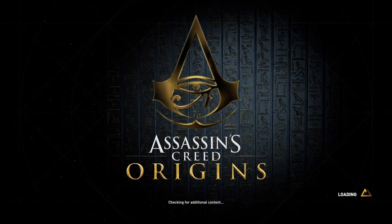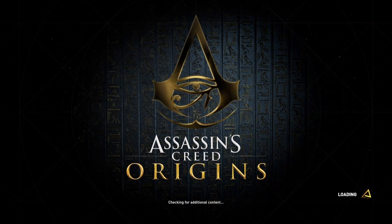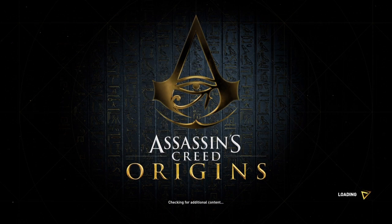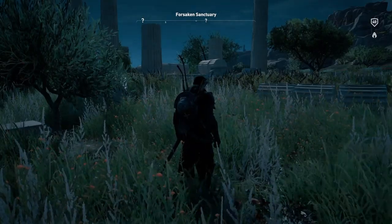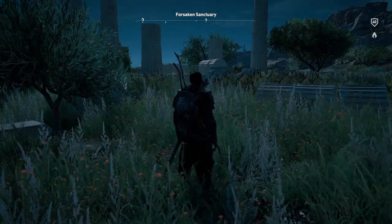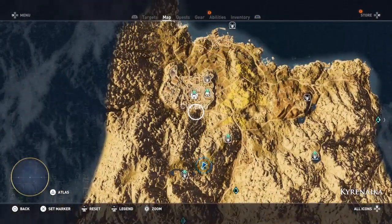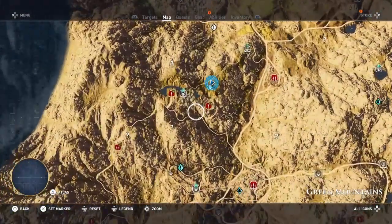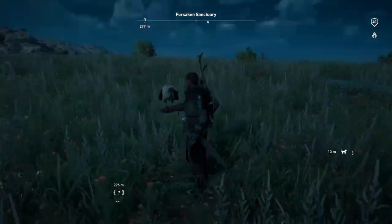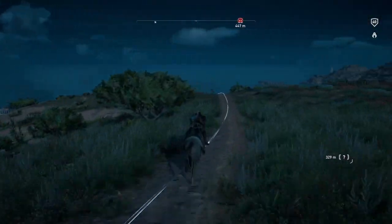Hi everybody, welcome back to my 100% walkthrough of Assassin's Creed Origins. In this video we are going to be doing another location in Green Mountains — this one is called Custer High Hideout. Here we are at the Forsaken Sanctuary, which is where we finished the last video. If you look at your map, it's not that far up from here — it's this question mark — and we're going to ride straight to it.